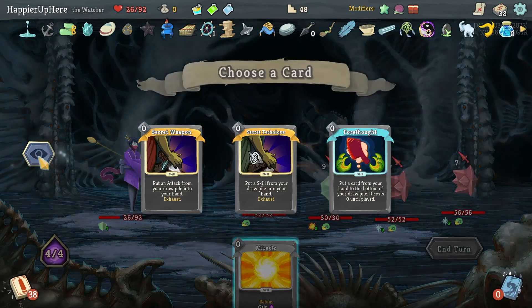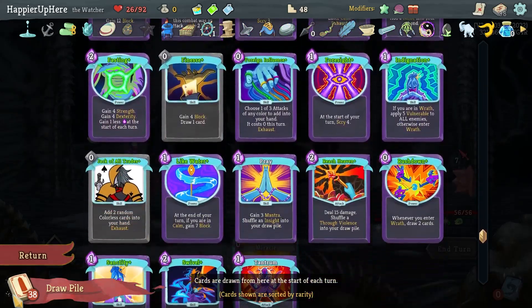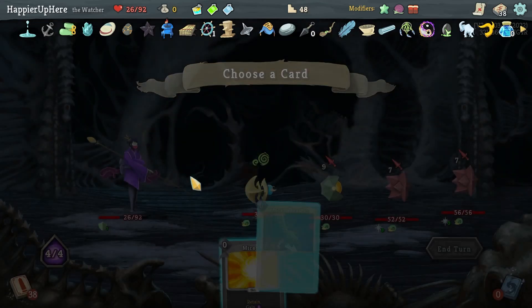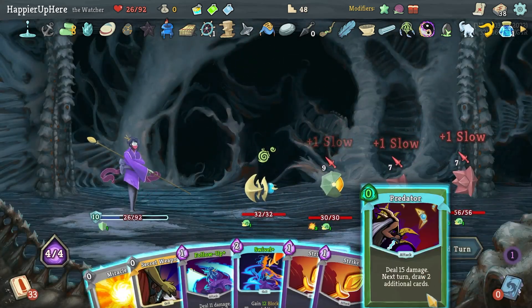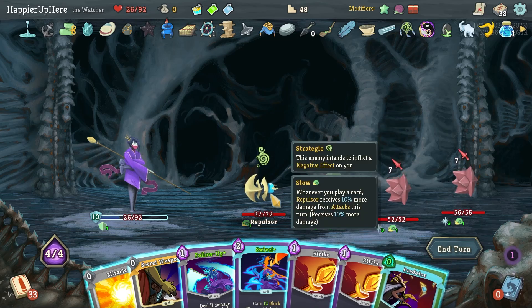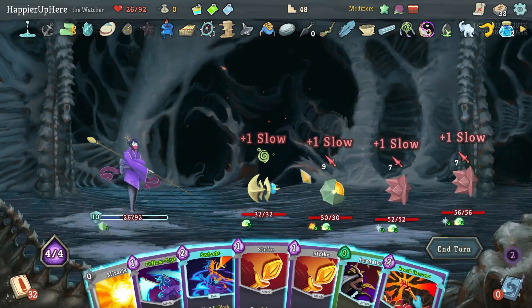Do I want any of these? Secret Weapon, Secret Technique — definitely not. Forethought maybe. Vigilance, Foreign Influence — I can't really decide. Let's take the Secret Weapon and be aggressive. Got Foreign Influence anyway — let's take a free Predator. Swivel — Secret Weapon maybe gives me Reach Heaven which I can make cheaper with Swivel.